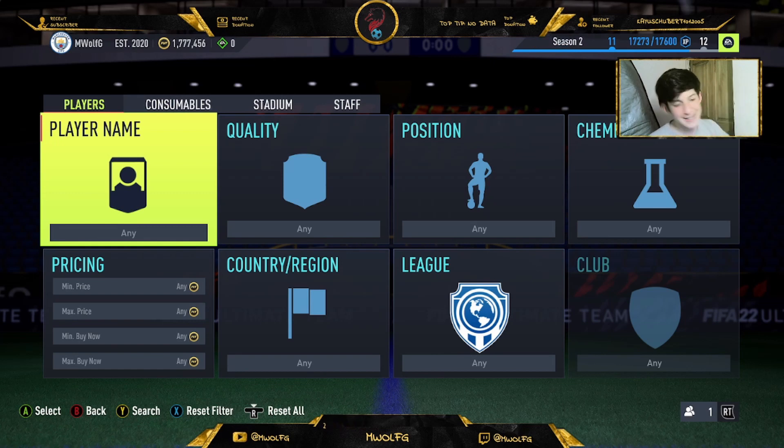Welcome back to a brand new video. Today we are going to be showing you eight players you can mass bid on to make you loads of coins in FIFA 22. As you can see my coins are through the roof right now with at least a million coins invested. For league SBCs, check out my latest video about league SBC investments that will make you hundreds of thousands of coins over the next few weeks.